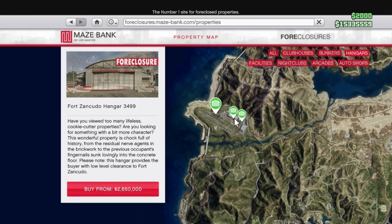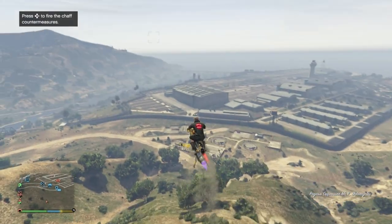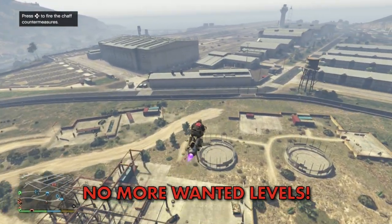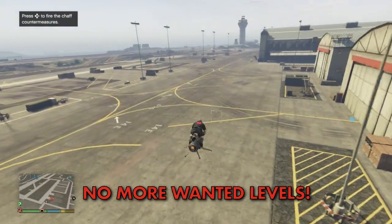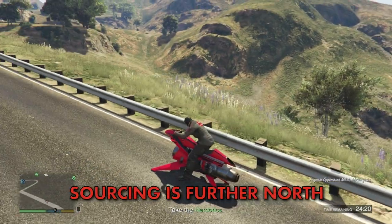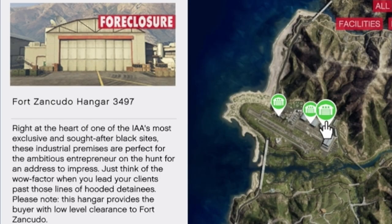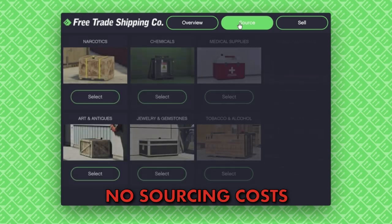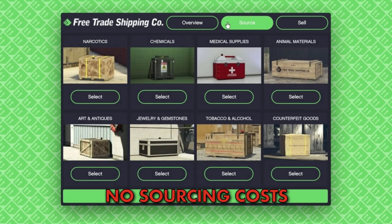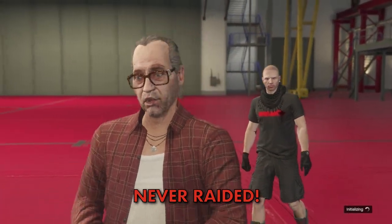If you can afford it, definitely get one of the three hangars located at Fort Zancudo military base for two very good reasons. First, it allows you access to the base without ever receiving a wanted level, as long as you don't start murdering anyone. Second, most sourcing missions will be further north, meaning less travel distance and time. I suggest Hangar 3497 — it's closer to the middle of the map and over a million dollars cheaper than the one next door. There are no upfront crate costs, and you'll never get raided — your stock is 100% secure while in your hangar.